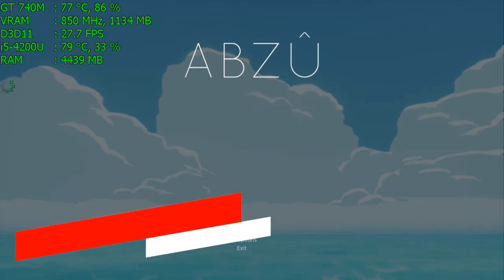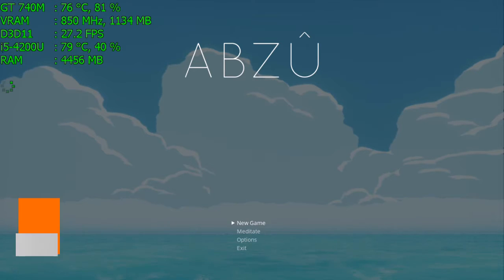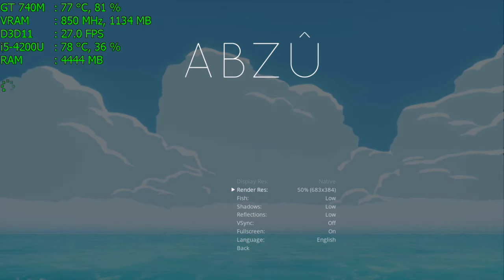Hello boys and girls, welcome to my channel. I'm Opsikiri and JoePT, and today we have here a very strange name to pronounce — it's called Abzu. Abzu is developed by the Giant Squid and it makes use of Unreal Engine 4.